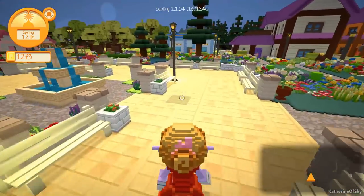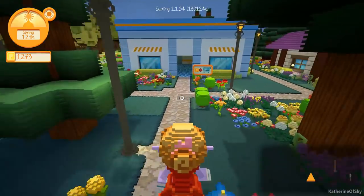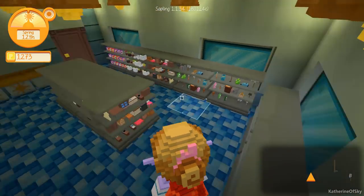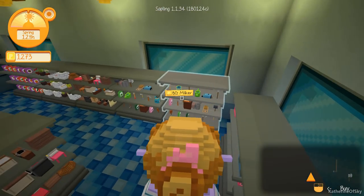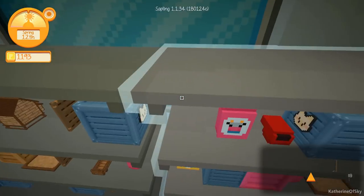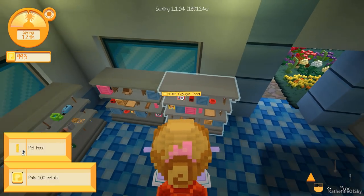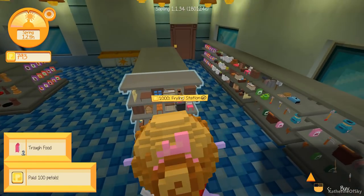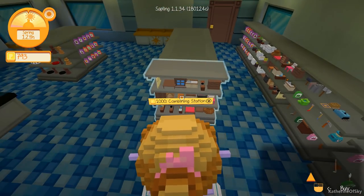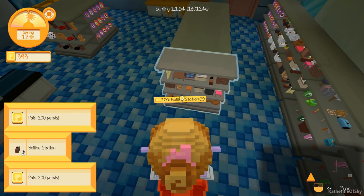Let's go back to the store. I'm going to buy probably a couple of boiling stations. Let's buy our milking thing first — milker is 80, so it's pretty cheap. Do we need any food? Maybe cat food, maybe trough food. Here we go: pet food and trough food. Now we want to buy boiling stations.